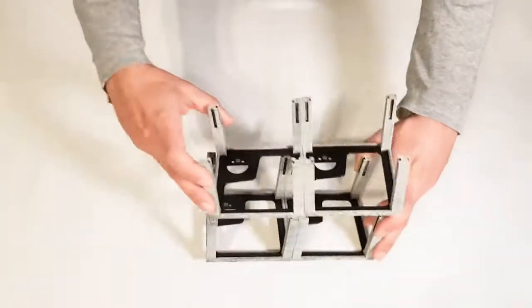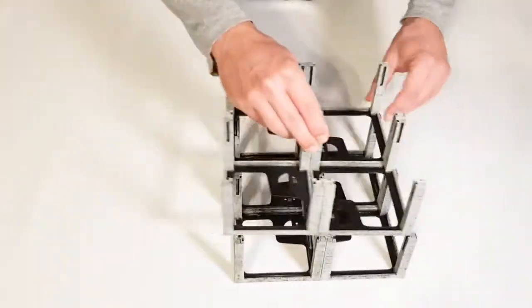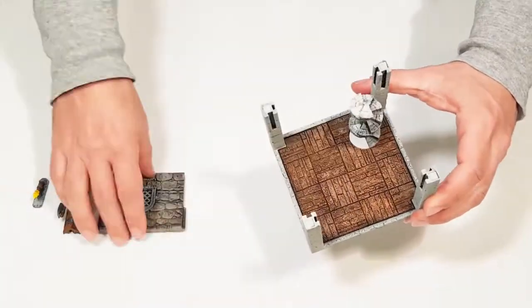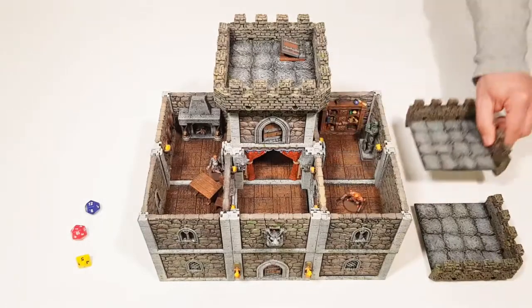Castle System introduces new possibilities to your RPG and wargaming sessions using magnetic modules that readily snap together without need for clips of any sort. The removable tiles conceal a one-inch grid, and you can rapidly access your dungeon during a game session.